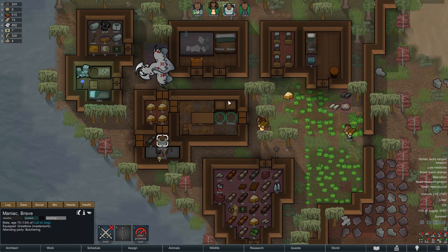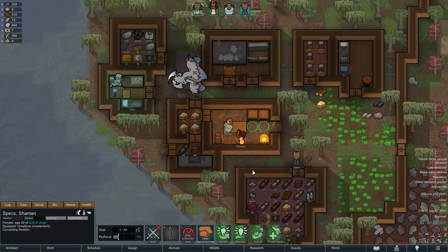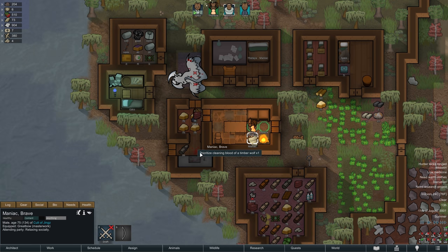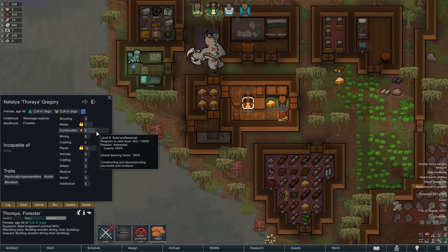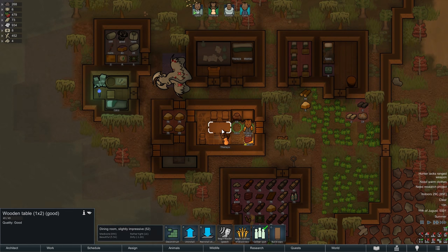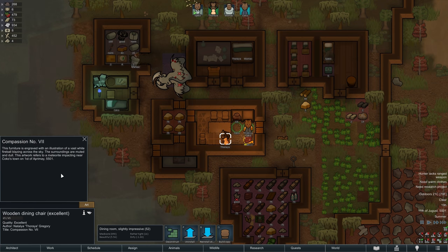Thoraya keeps constructing as Maniac butchers the Timberwolf, which is not exactly helping the impending meat bottleneck, as I fear we will in just a short while have more meat than we can process before it spoils. So let's get that pemmican production underway as soon as possible and watch Thoraya reach level 9 in the construction skill. She still manages to botch the construction of a simple wooden chair, but we all make mistakes. Eventually four chairs are constructed, one of them even of excellent quality, with the engraving of a fireball blazing across the sky — possibly that silver meteor that crashed not too far from the base a while ago.